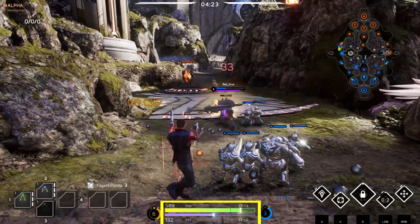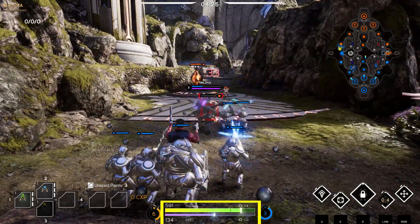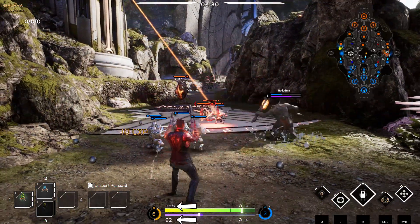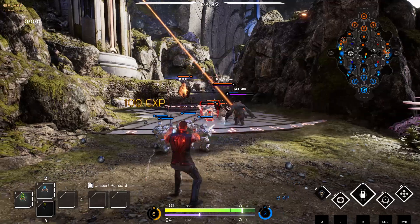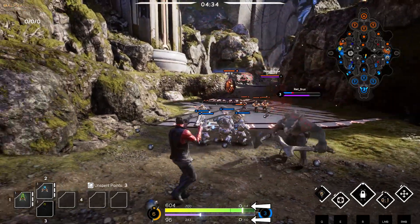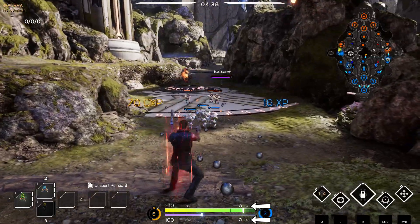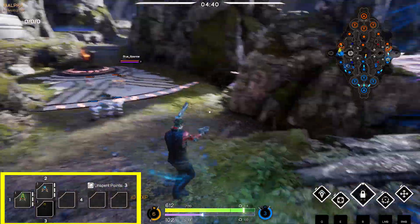The two bars in between the card XP and level XP are your health and mana. The green bar is your health while the purple bar is your mana. Your max health and mana are denoted by the small numbers while the bigger numbers indicate your current health and mana. Towards the right side of each bar there are numbers next to a loop symbol, indicating how much health or mana you regenerate per second.